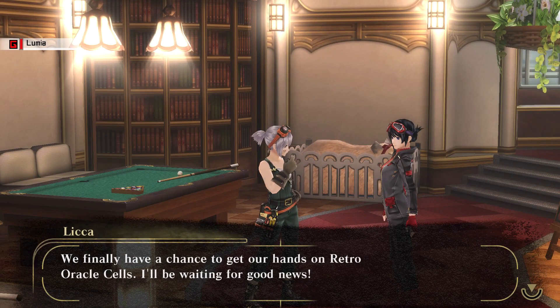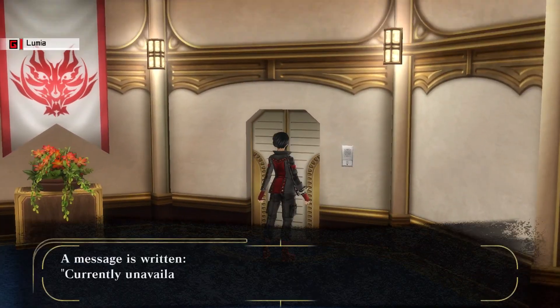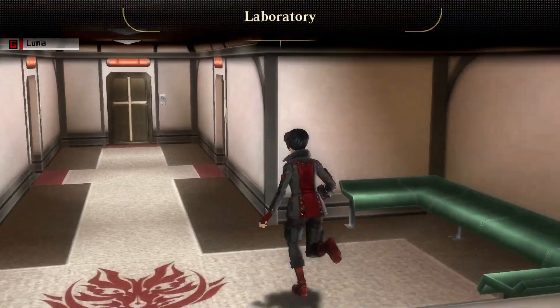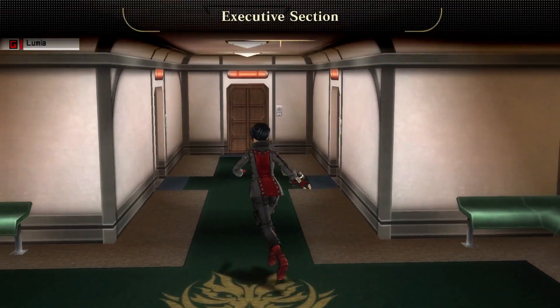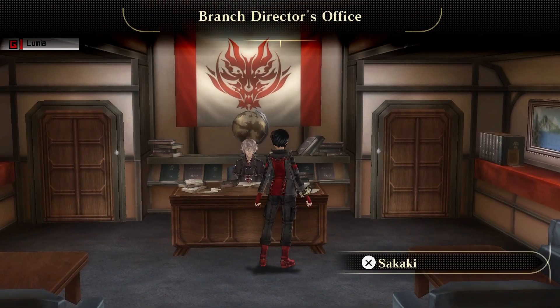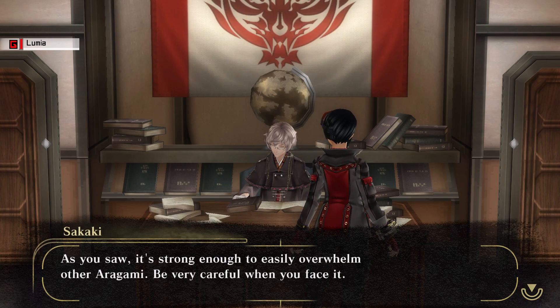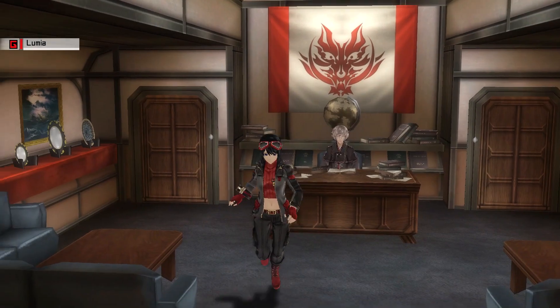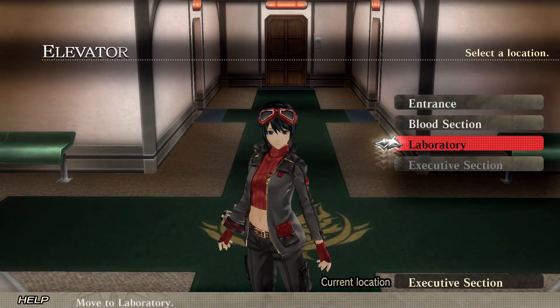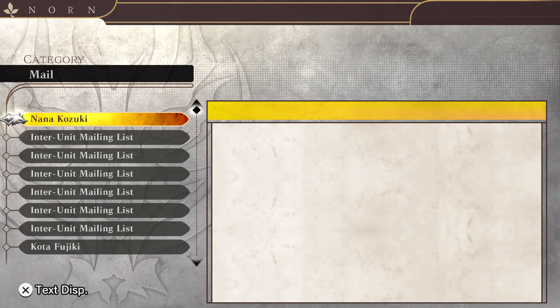We finally have a chance to get our hands on the retro oracle cells. I'll be waiting for good news. Love this song. Besides the video footage you have already seen, we know nothing about the QB. As you saw, it's strong enough to easily overwhelm other Aragami. Be careful when you face it — I apologize for not having more information. Be prepared for anything. Oh, it looks like there's a bunch more.